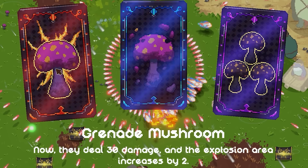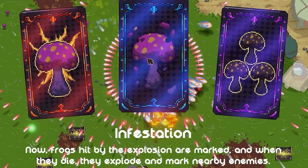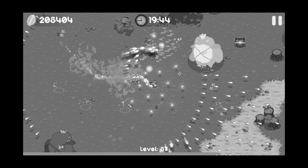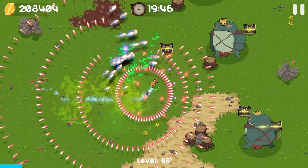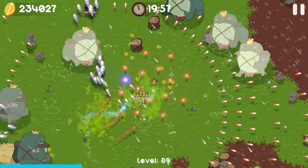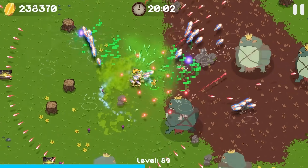Long story short, we're gonna get grenade mushroom — they deal 30 damage and the explosion area is increased by 2, so they just get a bigger explosion. Nuclear mushrooms are the other options — you want to read them, go ahead and pause it. I'm not here to read, I'm here to destroy frogs, and we're doing a pretty good job of that so far. I guess just Medusa at this point — it doesn't really matter. We're just gonna pick up as many of these chests as we can. We have $200,000. We've also added a boomerang to our arsenal. We're leveling up so fast now it's almost annoying.